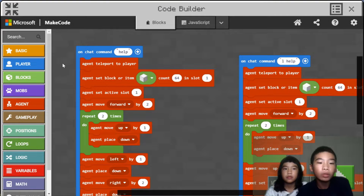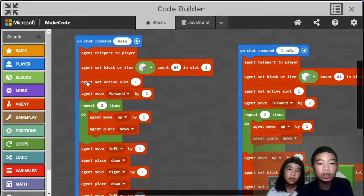To do this code project we're going to use the help of the agent. On chat command 'help', you can use this code project to help you when there are hostile mobs nearby. This is where you will spawn an iron golem. The agent teleports to the player, then agent set block or item — which is an iron block — count 64 in slot 1. The agent does have an inventory. Then agent set active slot 1, so it will place that block. Then agent move forward by 2.